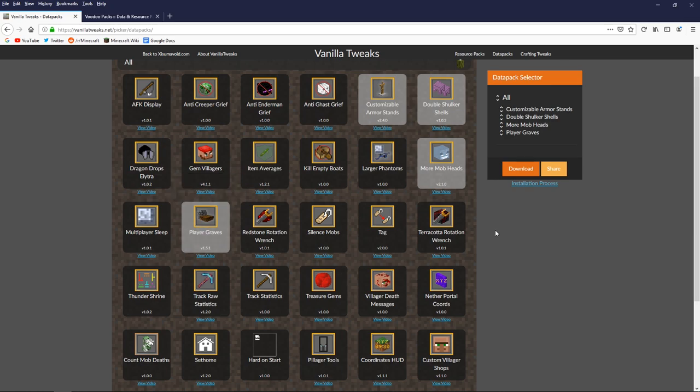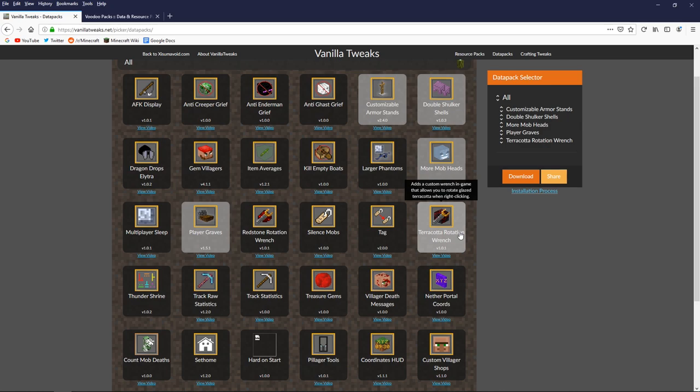Those are the datapacks I'm going to showcase in my Minecraft world. I'm going to add one more — the Terracotta Rotation Wrench — because that involves actually crafting something. The terracotta and redstone rotation wrenches are there to allow you to rotate glazed terracotta blocks, which can be tricky to place in the right direction. The redstone wrench allows you to rotate redstone components once placed, avoiding those time-consuming situations where you can't get a piston facing the right way.